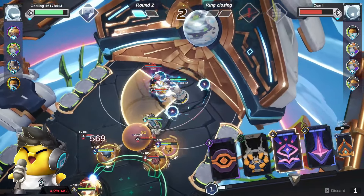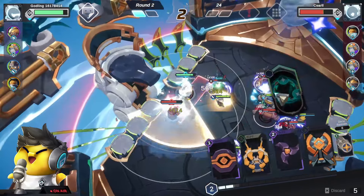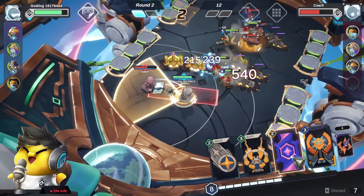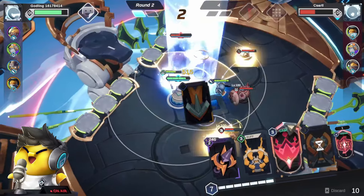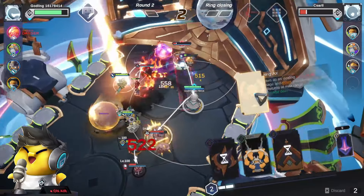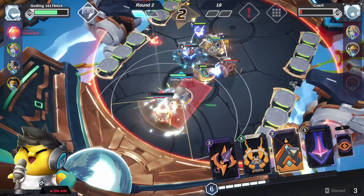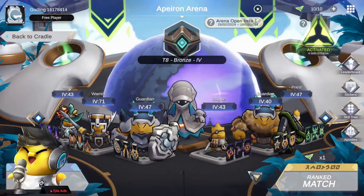Let's charge up our starfall gambit — there it is! Auto'ing him to death now. He's going to walk into a stun, into a bonk, into a palm flamethrower, and a fireball. One more auto should do the trick — let's go! Eleven souls, nice! And don't forget: for every NFT apostle or planet that you own, you get more souls.